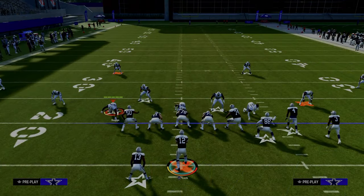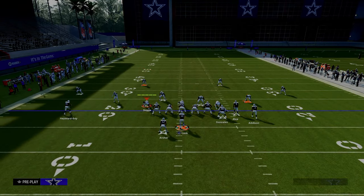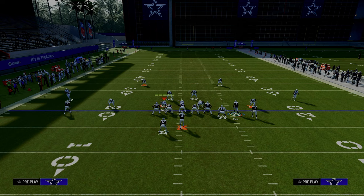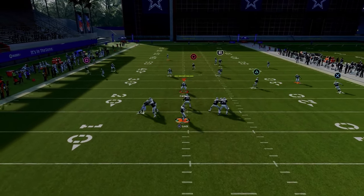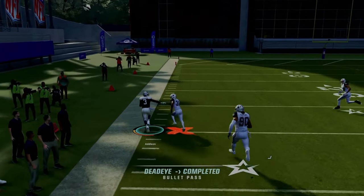For this setup, all we're going to do is put the slot receiver on a fade and snap the ball. You could put him on a streak or a fade. The beauty of the fade is it does some interesting things against zone coverage, which we'll talk about. We're going to snap the ball, let the routes run, and then talk about why this play is so effective.